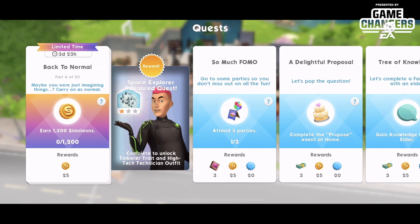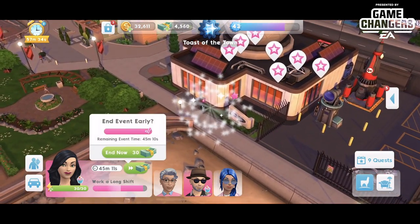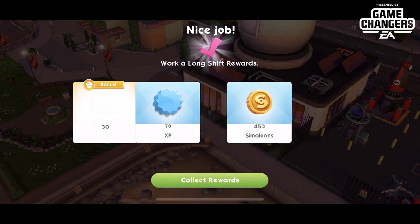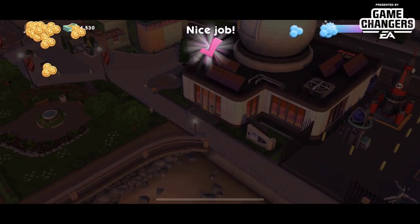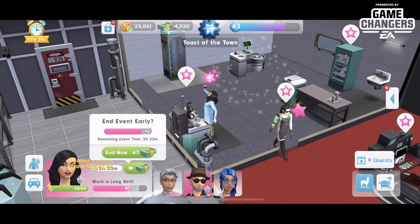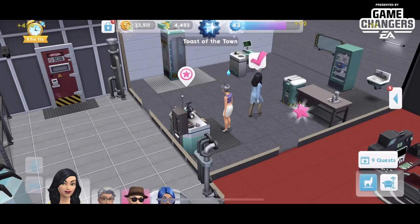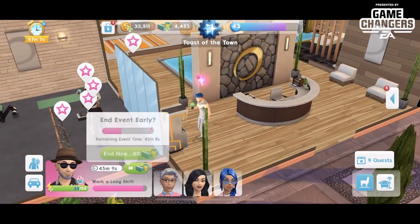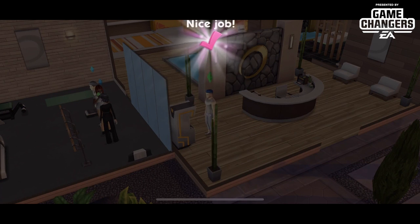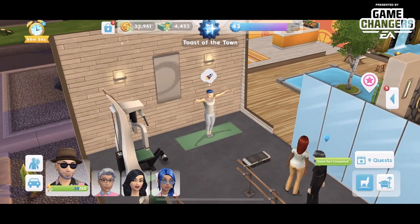Part four: we need to earn 1,200 simoleons. I have some people at work so let's go there and rush those jobs — that only gives us 900 though. I'm going to put Hayley back at work, rush her through one more time, then go over to Raiden and rush him through. That should do it for us — 1,200 simoleons. Make sure you have three sims working in long shifts so you can get through that.